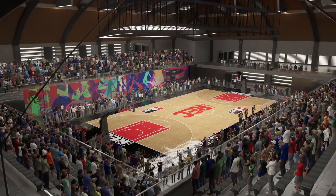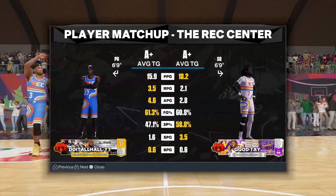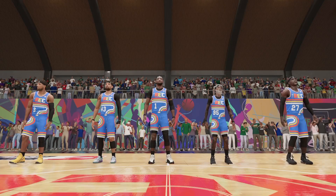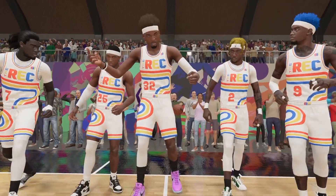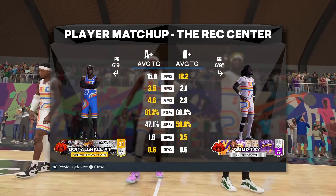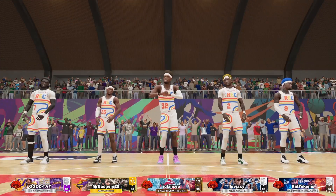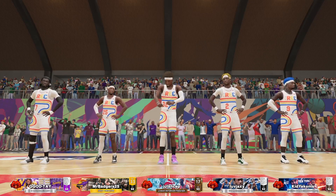I'm in the rec with it, and I came out here with my homie Obama and my homie Z. We got my homie Corey too. As you can see, we are playing with one other random — so it's four of us and one other random. I'm guarding a six foot nine three-and-D two guard. So we got Z, Corey, Obama, myself, and a random — that makes five.